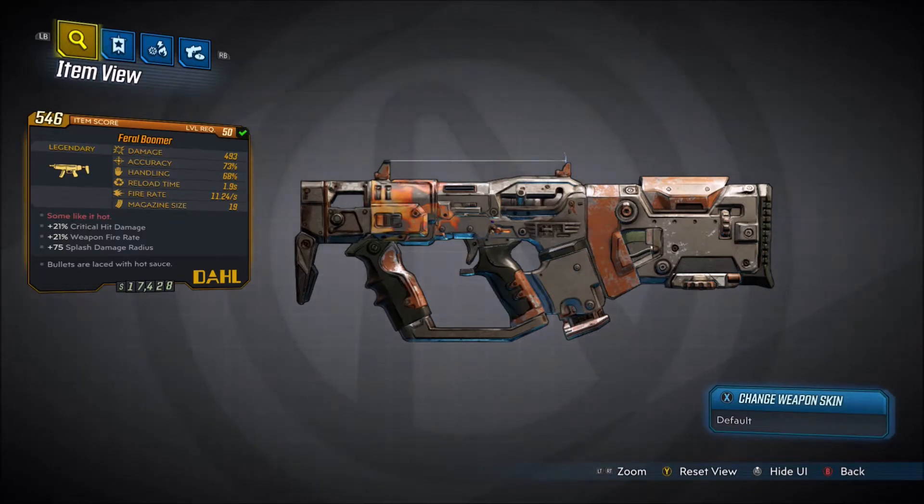The red text for this weapon says 'some like it hot': plus 21% critical hit damage, plus 21% weapon fire rate, plus 75% splash damage radius, and the bullets are laced with hot sauce. Damage is 493, accuracy 73%, handling is 68%, reload time is 1.9 seconds, fire rate is 11.24 per second with a 19 magazine size. You can get this weapon in no element or fire element — those are the only two elements available.